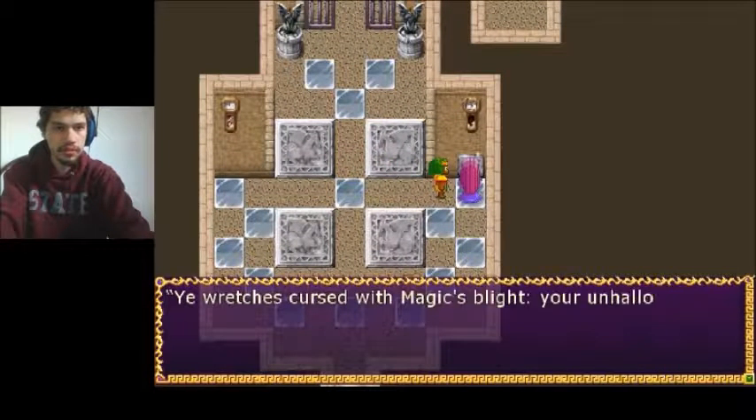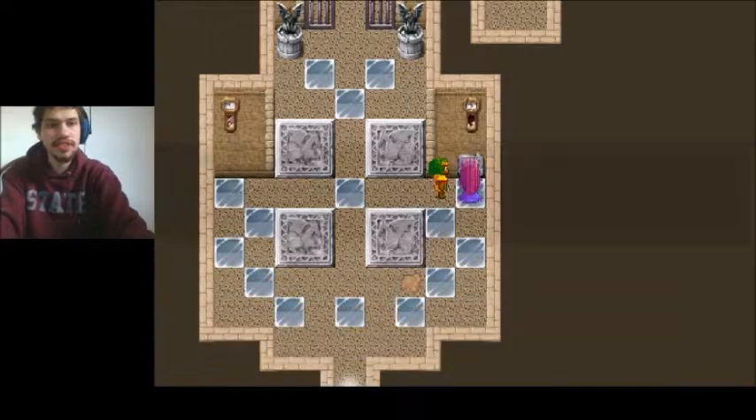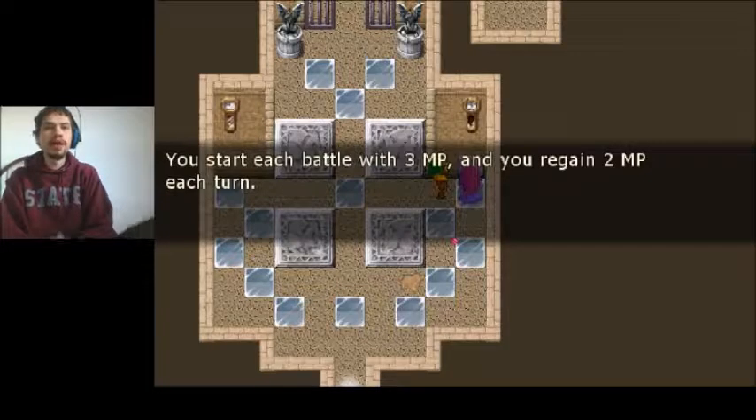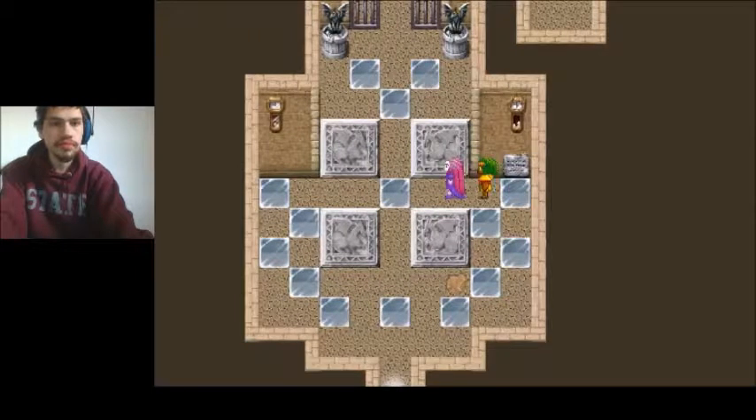Here's the explanation: to use a fusion card, first use a character's innate magic, then have the other character cast a spell card spell. You wretches are cursed with magic blight — your unhallowed bodies forever drain the soul of the land. This shall always be your destiny. You start battle with 3 MP and gain 2 MP per turn.